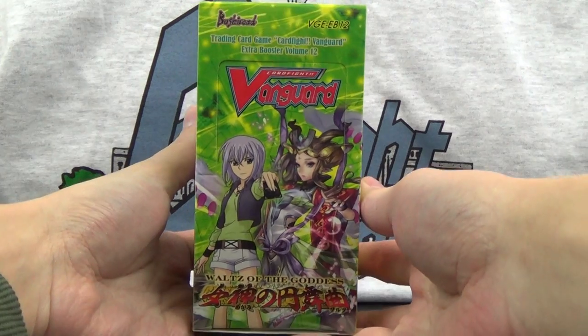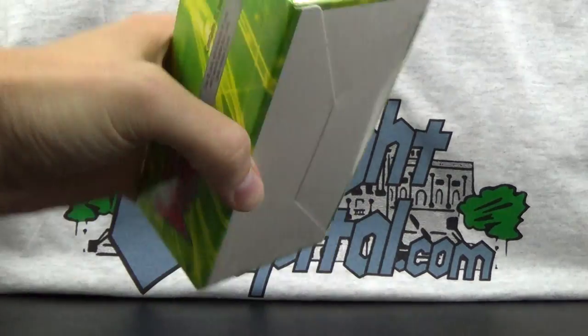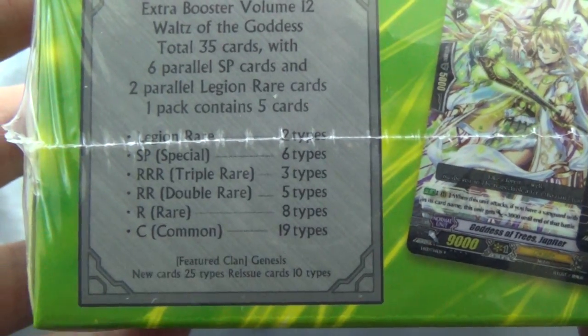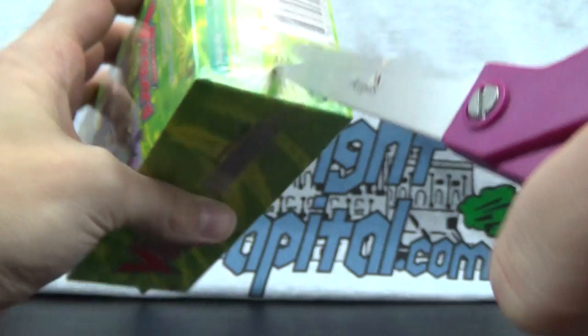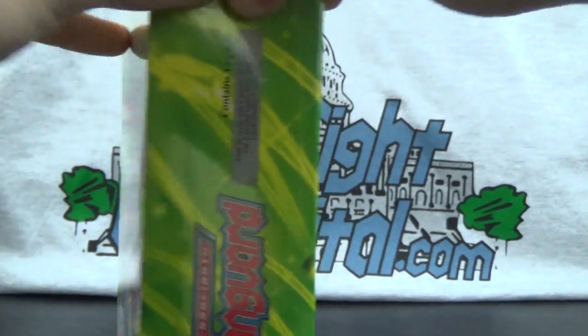For today's video, we have another Card Fight Vanguard booster box. This time it is EB-12, Waltz of the Goddess, featuring the Genesis clan. There are all the stats of the set: 35 cards in all, 25 are new, and 10 are reissued — reprints. Which is actually the same way EB-11 was. So about a fourth of the set is reprinted.